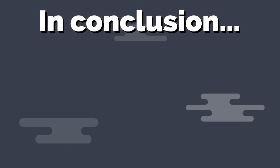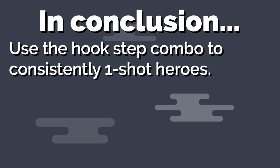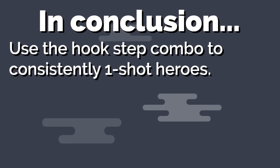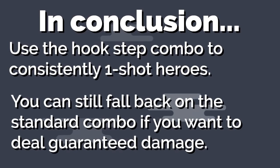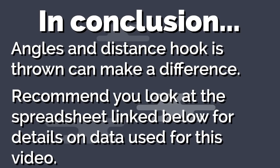In conclusion, because the hook-step combo is the clear winner in terms of reliability, we recommend you use it in most scenarios if you can execute it successfully. That being said, if you know certain heroes are already damaged or you want to reliably deal damage, you can always still fall back on the standard hook combo and hopefully eliminate them through team follow-ups or other means. I also want to add that angles and distance that the hook is thrown can make a difference in damage. If you're interested in how we made this video, check out the spreadsheet link in the description for more details.